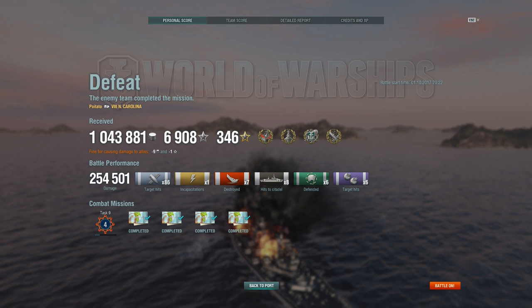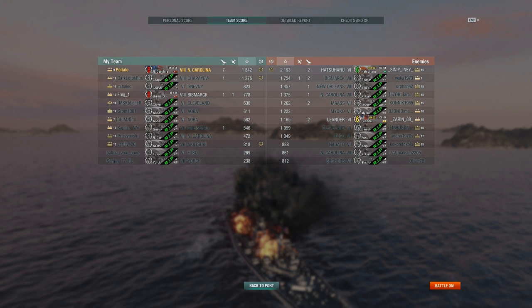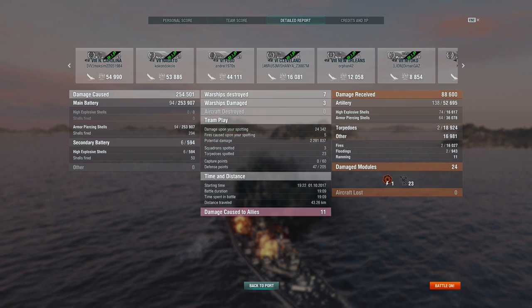255k damage. 1.8k base XP on a loss is always quite sad. Looking at the detailed report, the enemy Hatsuharu ran around capping everything. Potential damage received: 2.3 million. That shows just how incredibly tanky the North Carolina is — as long as you maintain your angles and positioning and don't give up free broadsides, you can tank 2.3 million worth of potential damage and still have plenty of health left. I could easily have worked up to 3 million potential if there had been enough opponents and time.